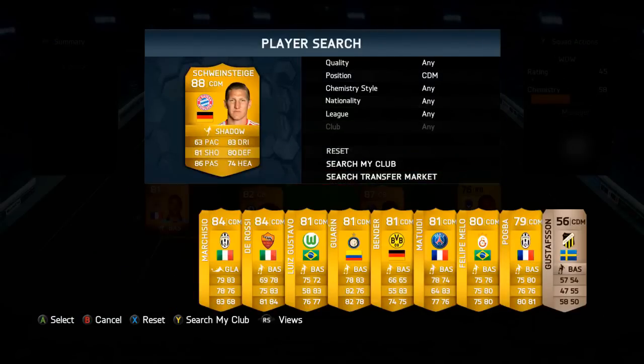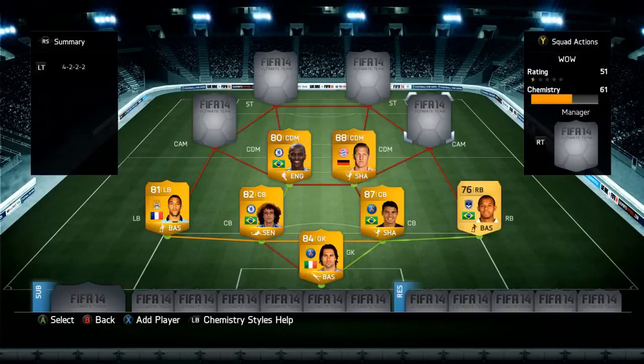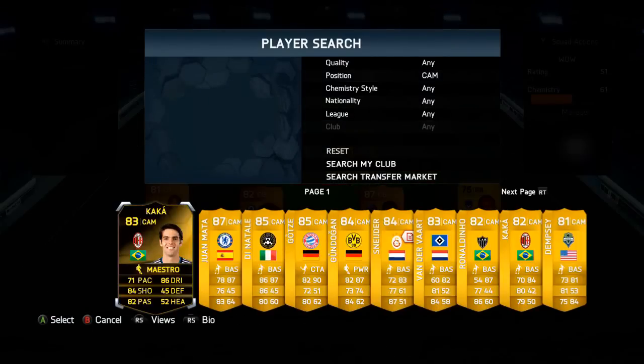Onto the final CDM, we've got Schweinsteiger. If you can't afford this guy I don't know why, because he's absolutely incredible. Most people who can afford him have him in their team because he's just a brick wall in that CDM role. He does his job well with really vital tackles and good heading — 80 defending, 74 heading, and 63 pace, which isn't the best, but when you put the shadow card on him it puts the pace up by 3, which helps him a lot.